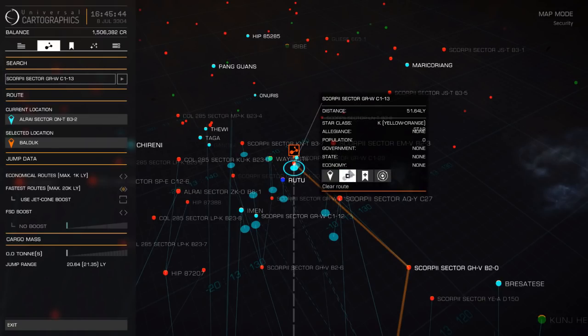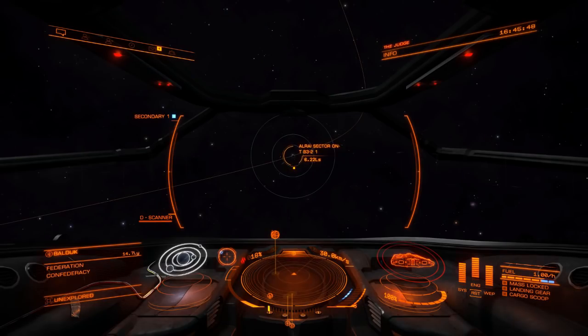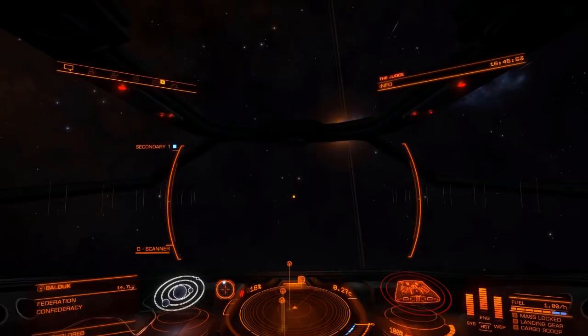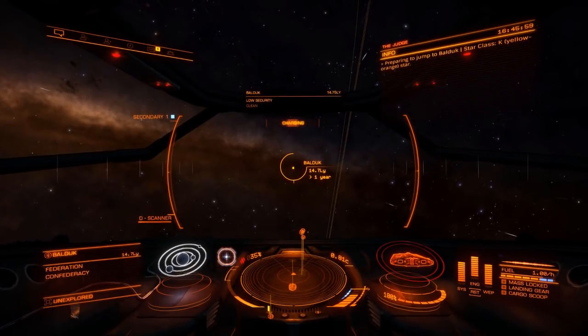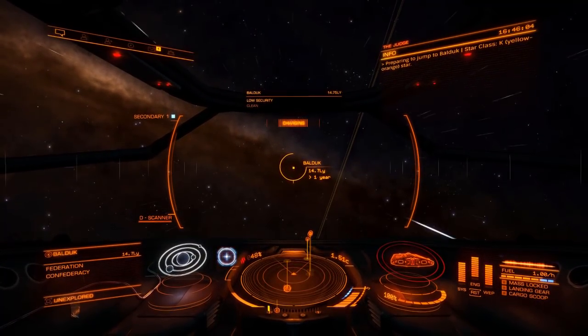Plot the route — about four jumps this time, so we'll do some scooping along the way. Point toward the destination and engage the frame shift drive. The scooping technique is dead simple.